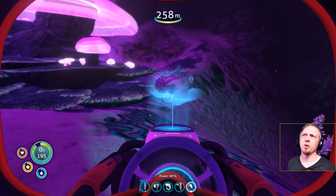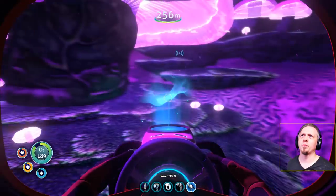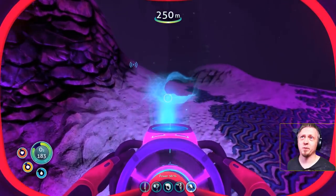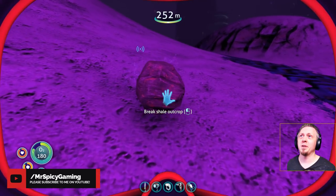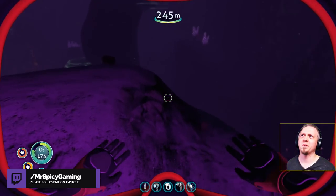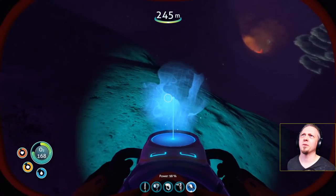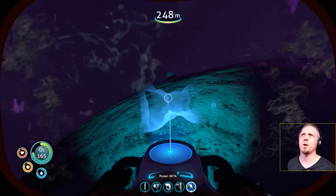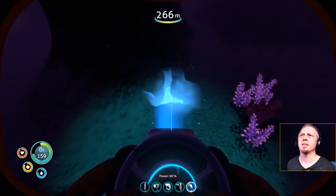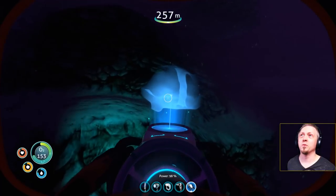We got diamond too — there are good resources down here if you're early in the game and need supplies, without having to go all the way down into the Sea Trader's Path. I've got enough magnetite to build another thermal reactor, so I'm going to do that. I found two more magnetite — that gives me enough for three thermal plants, which should be sufficient. And I have gold for one power transmitter.